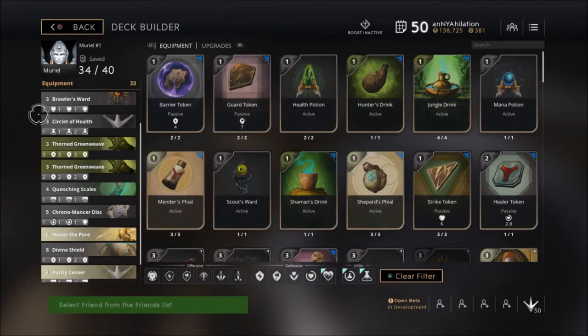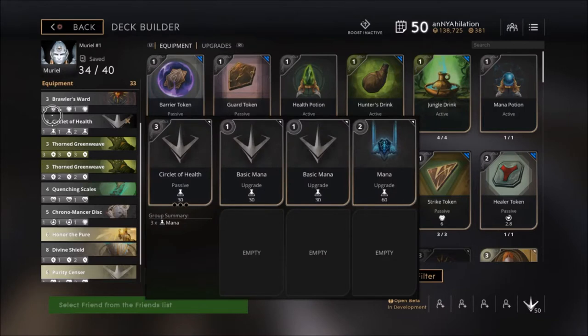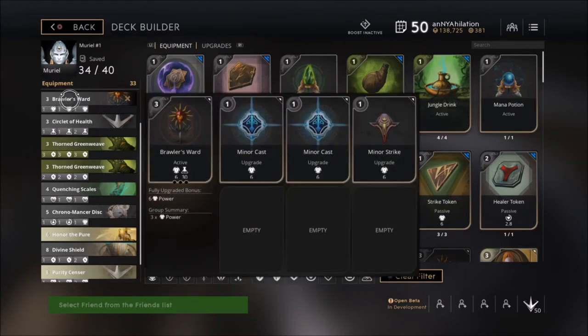For a starter card I'm going to pick up Circlet of Health. This will make you and the carry a little bit more aggressive because you're going to have that extra health regen for pokage.